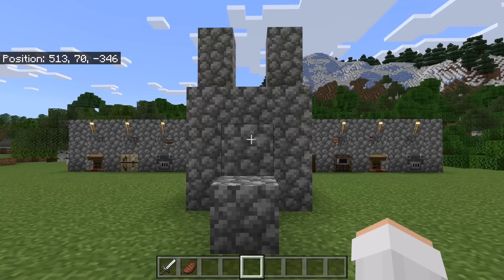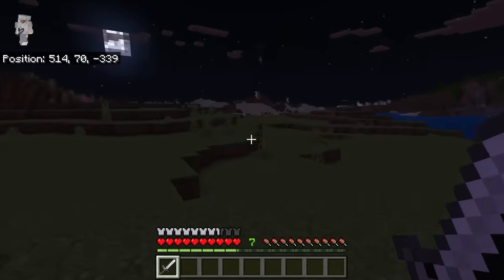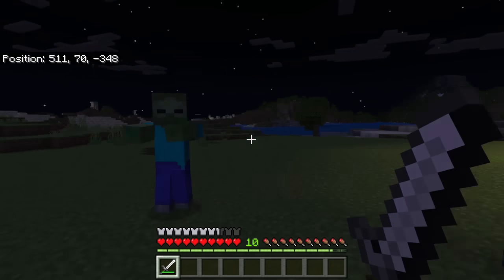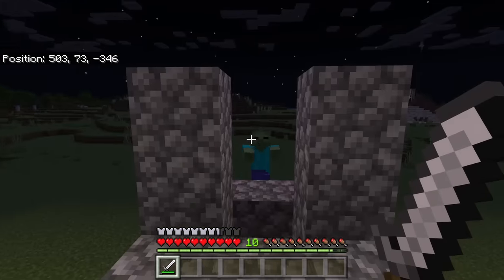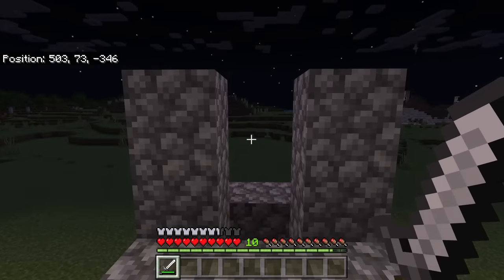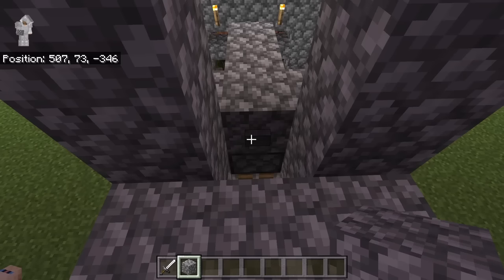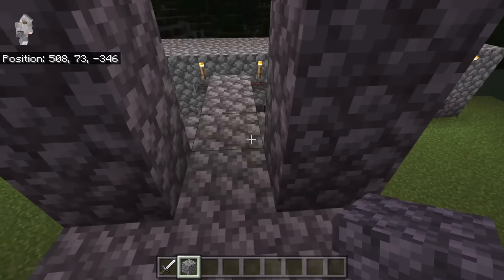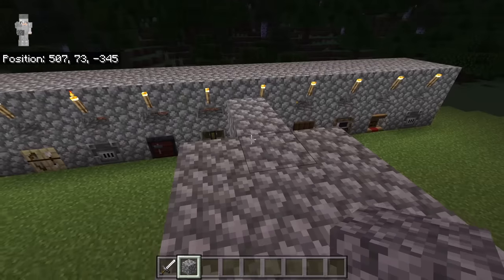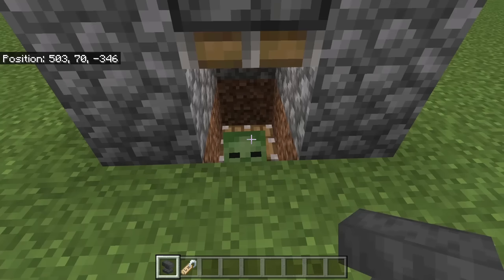Now wait for it to turn nighttime. Once it is nighttime, look for a zombie. Once a zombie is falling, walk up here, then jump over to this side. The zombie should fall into that chamber. The next step is to break this button and place a block at this spot. Then break these blocks to get the zombie down there.